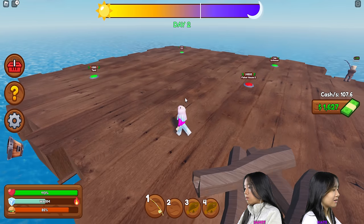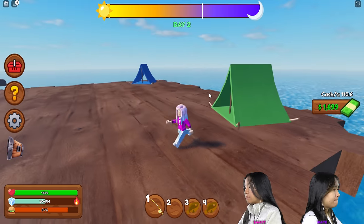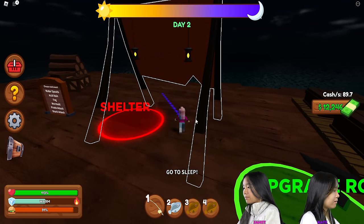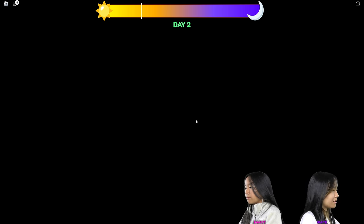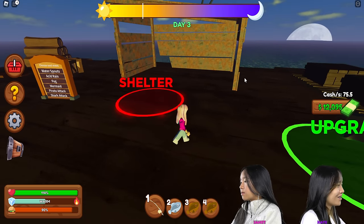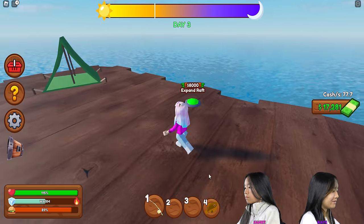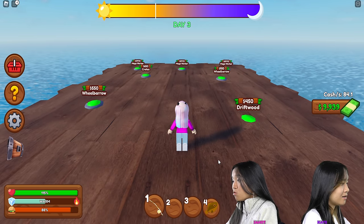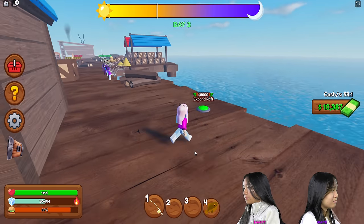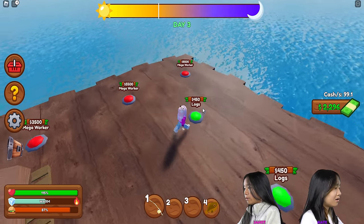We've already been collecting our chests on this side. I'm gonna buy everything here — the Fisher House is four thousand five hundred, I wonder what that does. Just decoration, maybe. I'm gonna go to sleep. I'm gonna upgrade my shelter. It's like turning day now — I'm gonna upgrade my shelter to one thousand five hundred. Looking worse and worse. I like the tent the best, but that's okay. I still need to finish buying all my workers on the first section of my raft. We got mega workers!